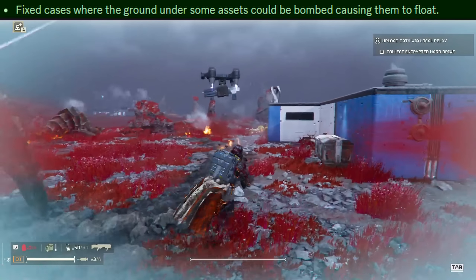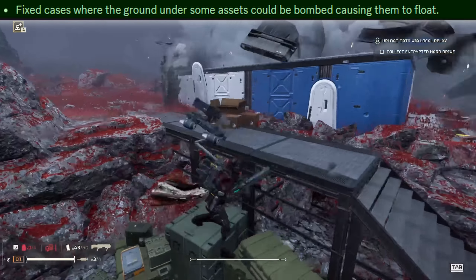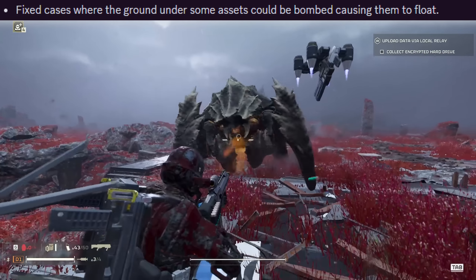The final big fix is that there were some cases where the ground under certain assets and enemies could be bombed, causing them to spaz out and float in mid-air. This has been fixed and no longer happens.